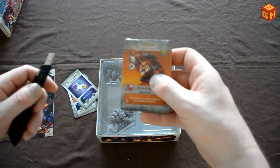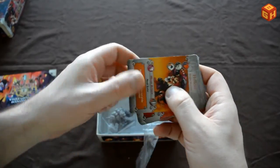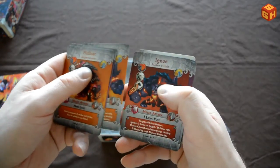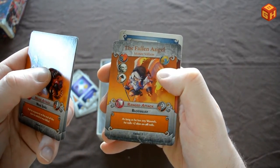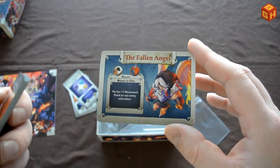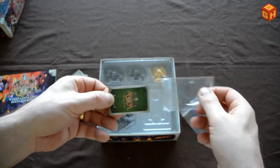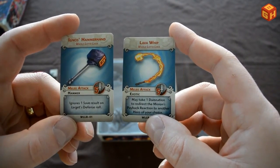Then there are the monster cards. The Hellcat in its four level cards, and Ignis — I Lava You. There's a lot of humor in Arcadia Quest, I really enjoy that. And the fallen angel, who you can also use as a hero if you manage to rescue him. Some more reward cards because this scenario can reward you with new powerful items: a big hammer — Ignis is a hammer hand — and a lava whip. Pretty cool.